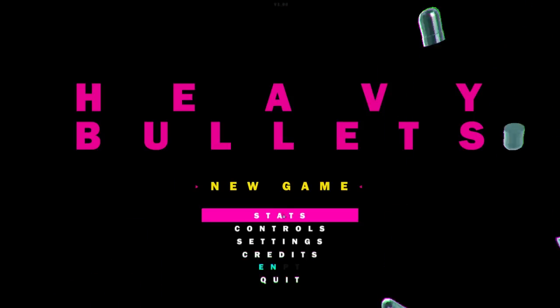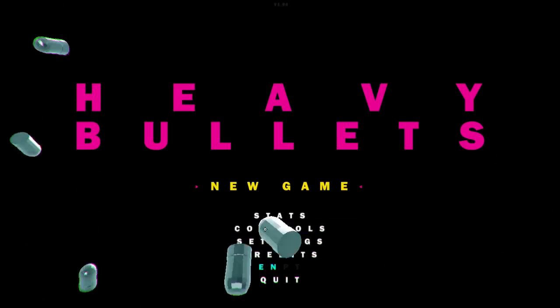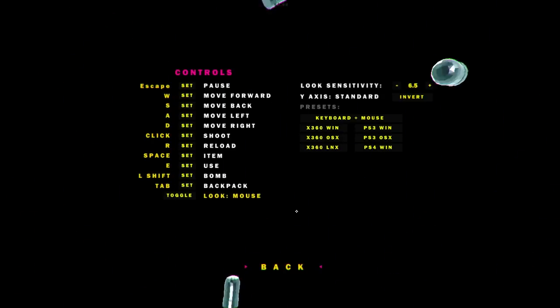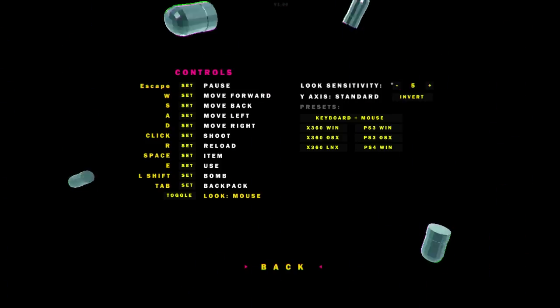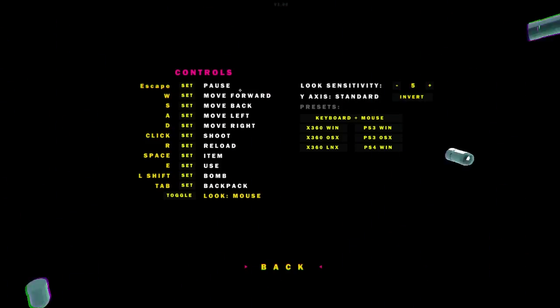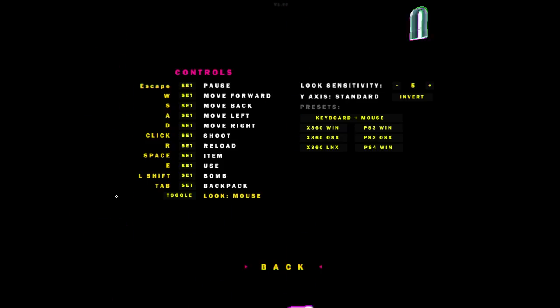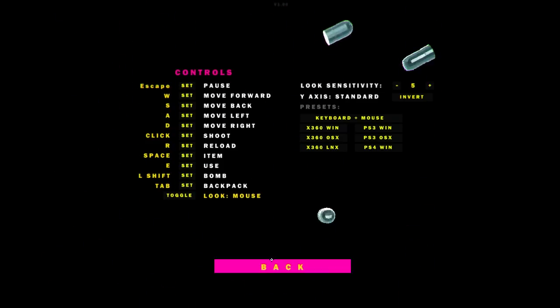We should look at the options menu. Controls are all your typical kind of things. The one thing I wanted to highlight is there's no jump. There's no jump at all, which is the first thing that I got set back by, because usually in these games you're pressing shift or space to jump or something. No jumping.